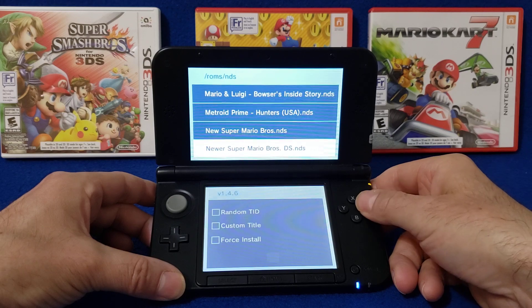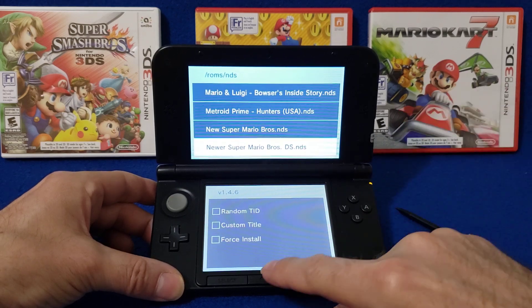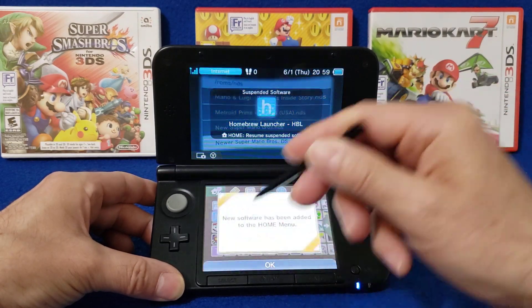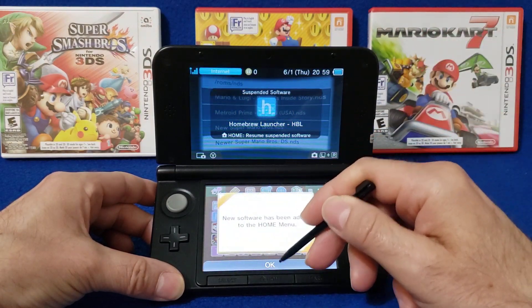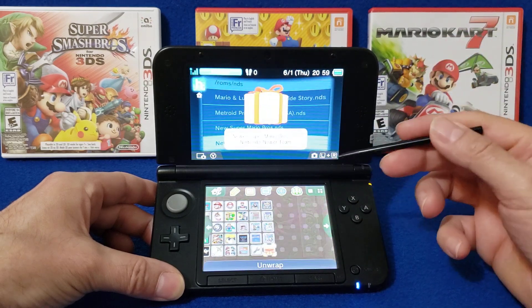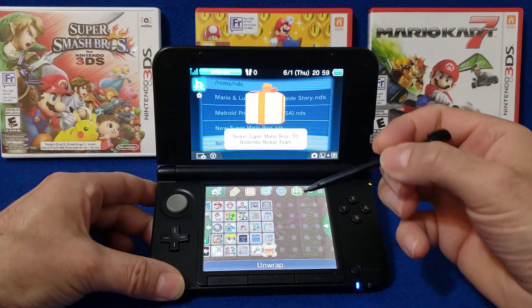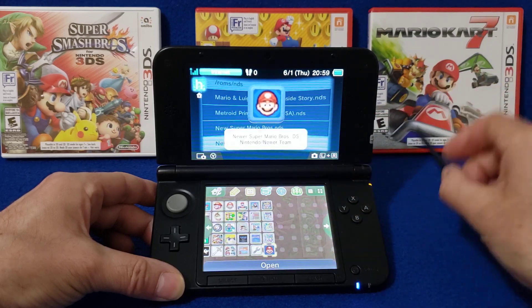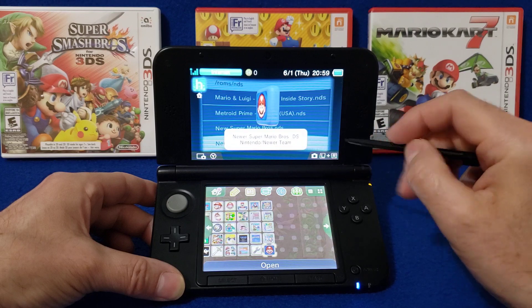Now go back home and close the software. There's new software to unwrap, so just go ahead and unwrap it. And there you go — Newer Super Mario Bros DS is now on the home menu.